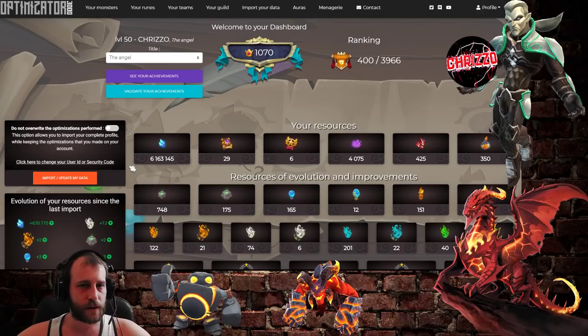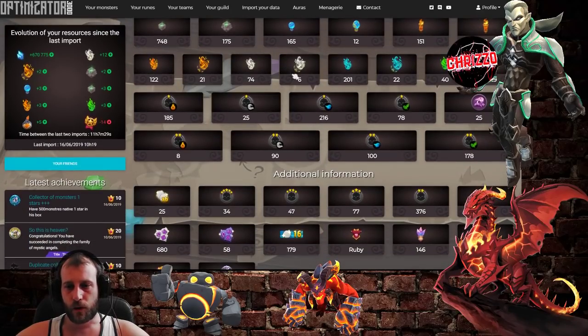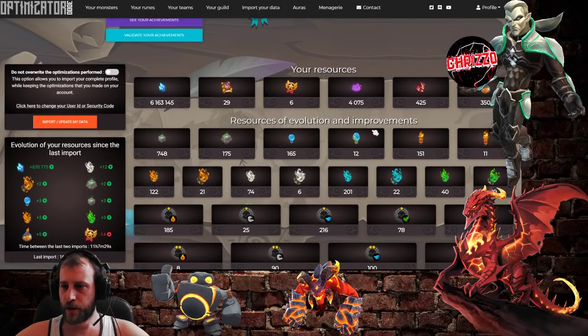You tap in the security code and then it's working. The first cool thing about the Optimizer is that you can see all your resources. If you scroll down here, you see everything that you have — how many books, how many crystals, and all the rest of the resources including materials. That's pretty nice.